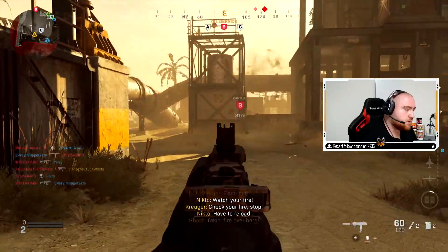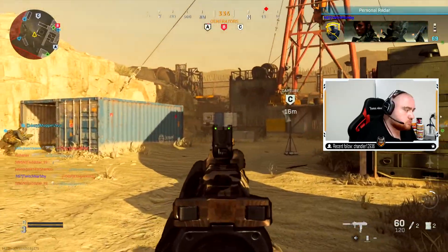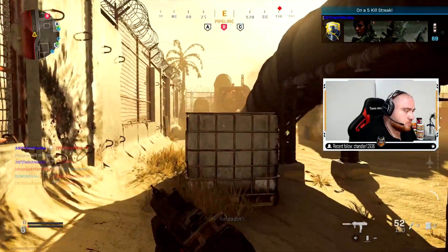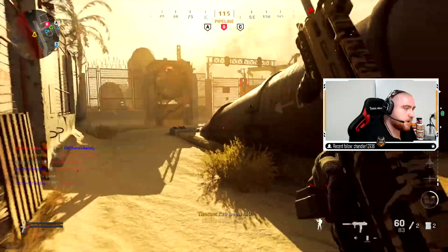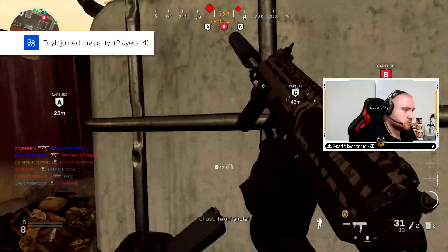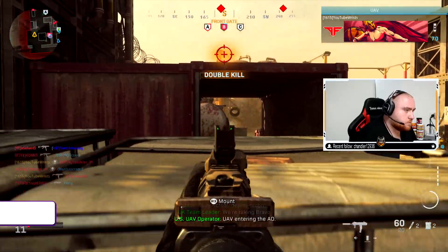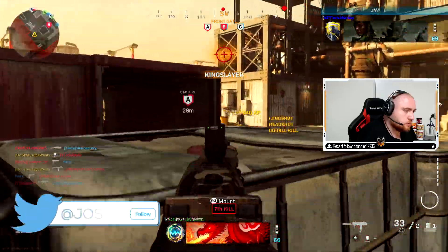I'm getting wrecked in the early game, getting the worst lobbies. Why can't you shoot through the poles? It makes no sense man.